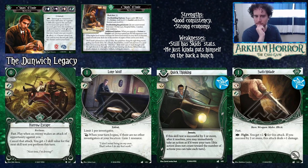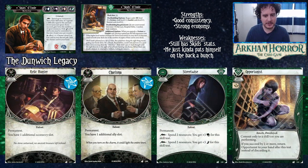Quick Thinking is in the staples video, but basically it lets you turn your free lightning bolt action into a real action, which is great. Level two Switchblade is also in the staples video — one cost asset, just one of the better fighting options for Skids.